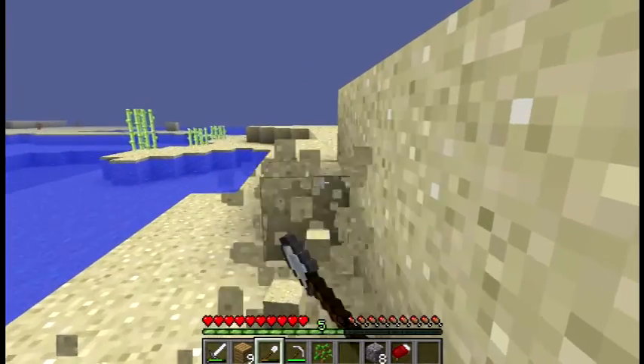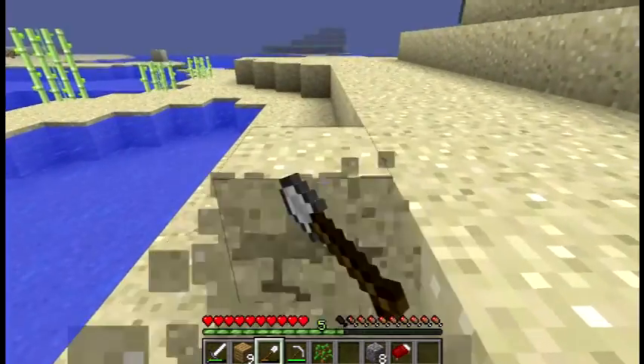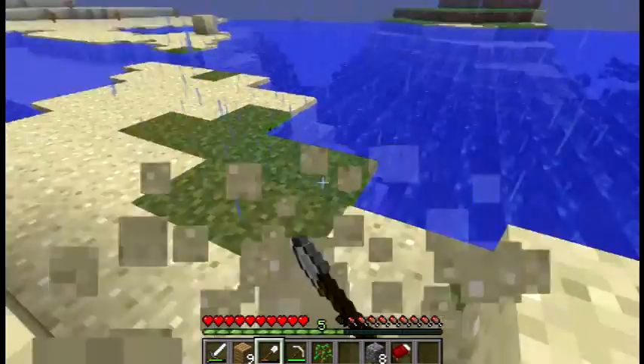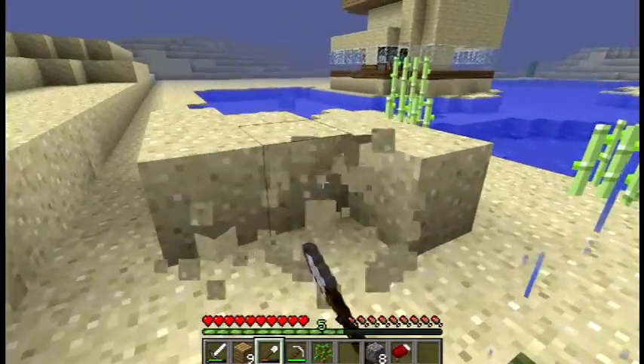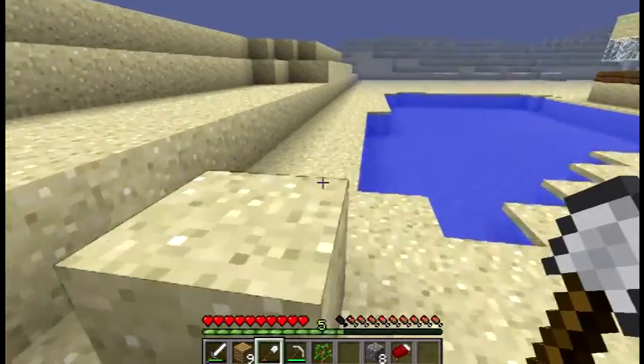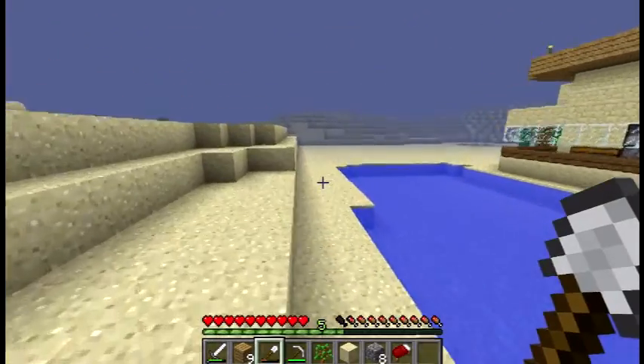It's obviously not that row. How much sand you got? This row. Fourteen. Why? Put it in the chest please. It's not three in a straight row — sugar cane, yeah, in a straight row downwards. Yeah.